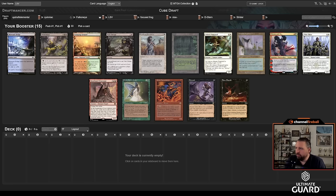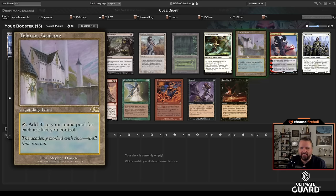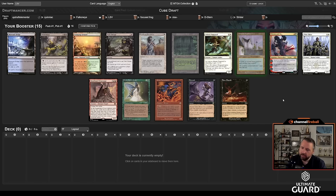Welcome to 4-on-4 cube draft. It's myself, Quiniac, Slacks, and Strider against the team of D Stern, Focused Alpha, Frog, Falconi, and Updraft Elemental. I've opened the card I've always dreamed of opening: Talarian Academy. Swords to Plowshares and Entomb are both great cards — I'll be passing Frog probably Swords unless you first-picked a black card, in which case Entomb — but I'm slamming Library.